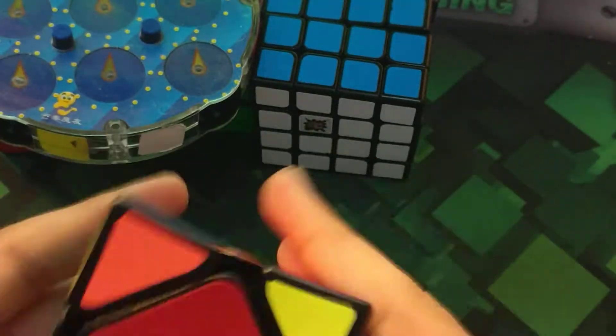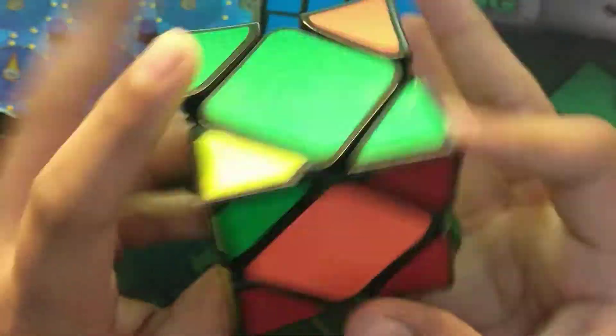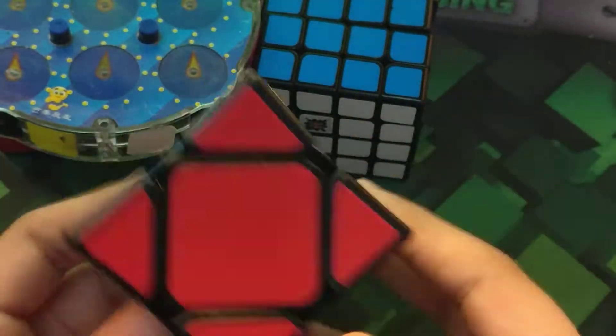Next for Skewb, I have the X-Man Wingy — concave design cube. I've been practicing Skewb a ton recently. Let's go for a sub 7.3 average, sub 7 at most, and a sub 5 or sub 4 single — any one of those will be fine. Sub 5 wouldn't be that astonishing but sub 4 would be cool.